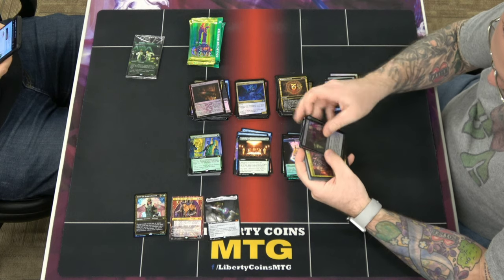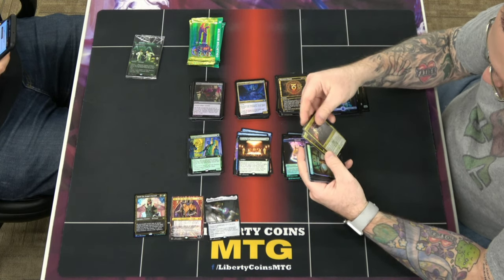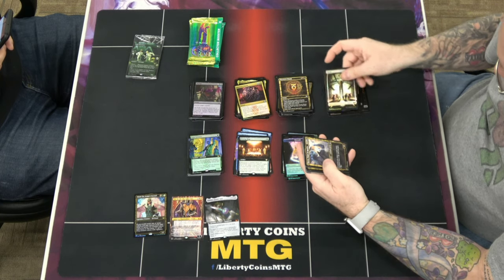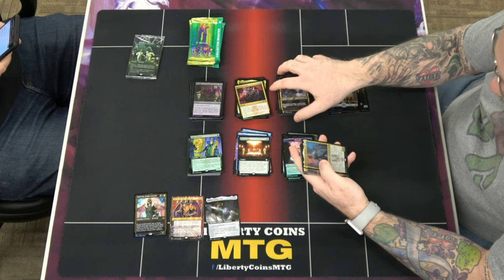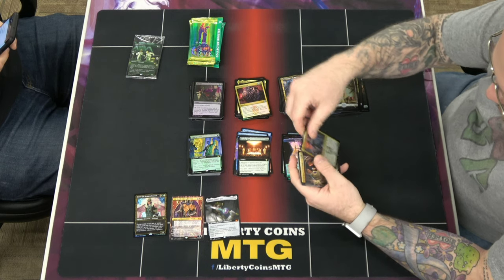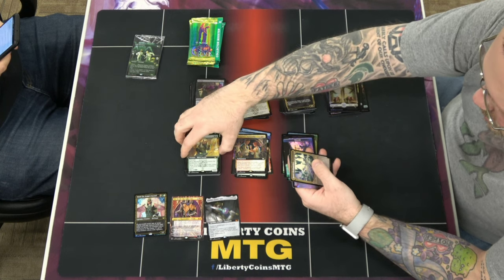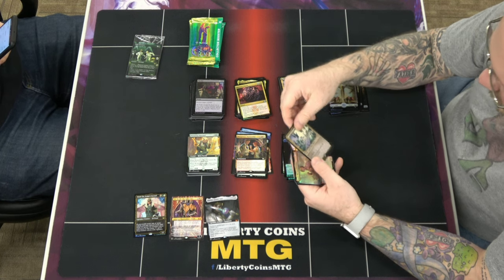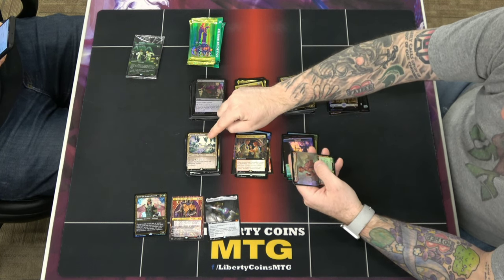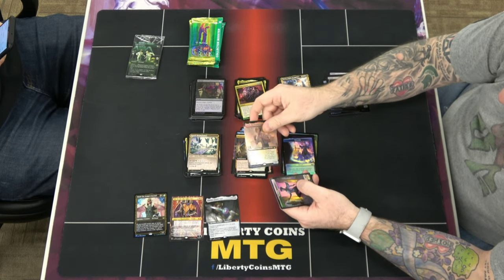That would be the borderless version I think. There's a Workshop Warchief in extended art, and this I think is the showcase art for Spara's Headquarters and the Jacks.